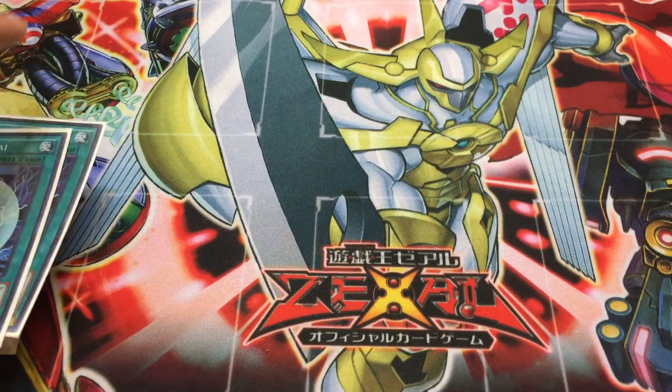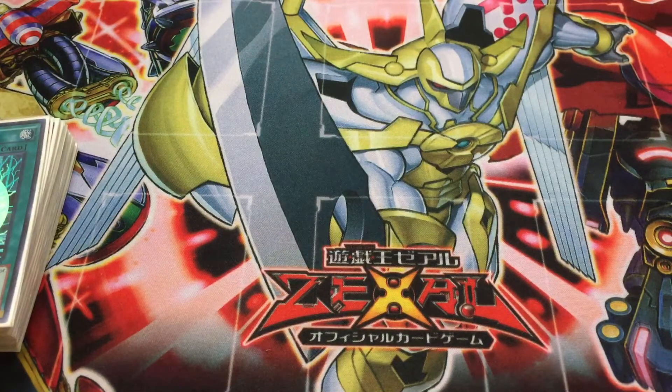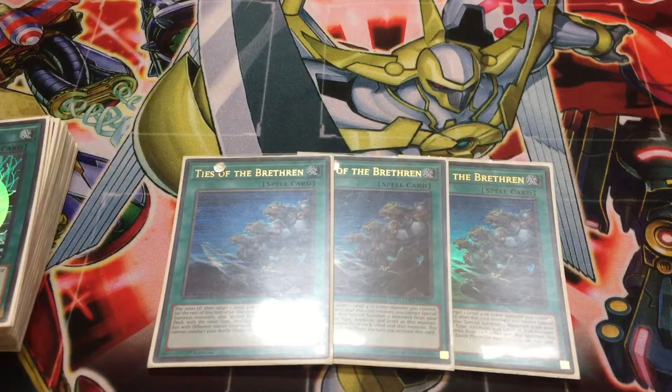Now onto the part of the deck we've all been waiting for — three copies of Ties of the Brethren. These are all Euro-print English Edition versions. Ties of the Brethren is a great card because the basic focus is on special summoning monsters that have the same type and attribute but different names. Yugi originally used this for the gadget monsters, but it's just as useful here in the Bujins.